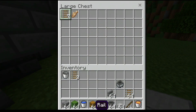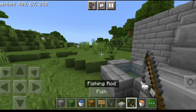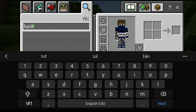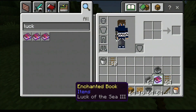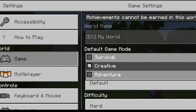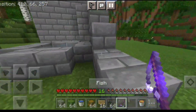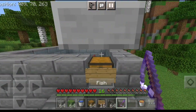Break the bottom block and place a slab so the chest can open. As you can see the fish reached the chest automatically. One more thing — you can enchant your fishing rod with Luck of the Sea so you have better chances of getting rare items, books, and other stuff.